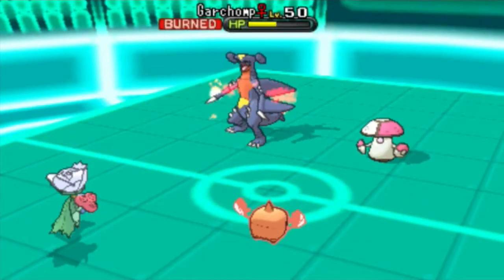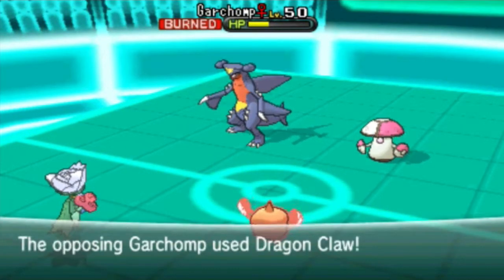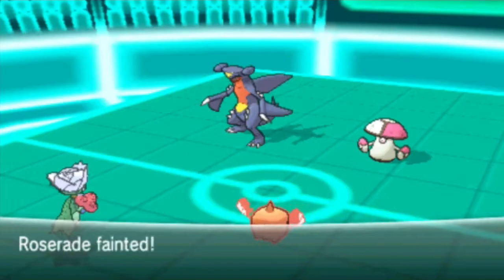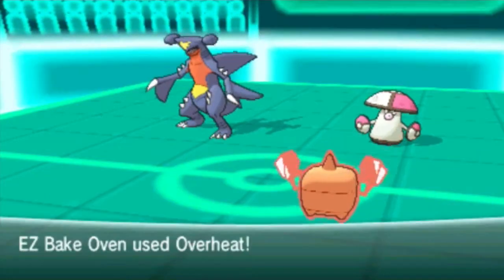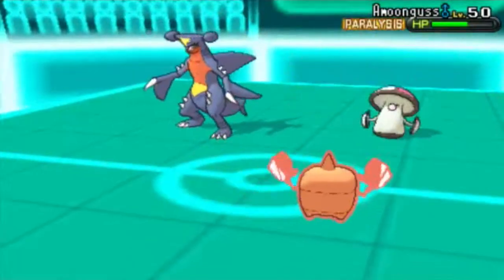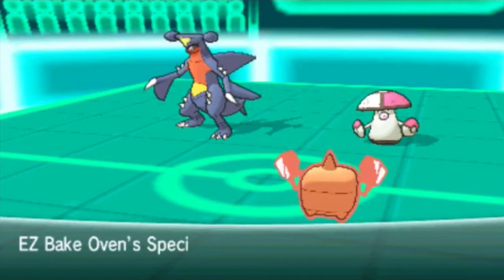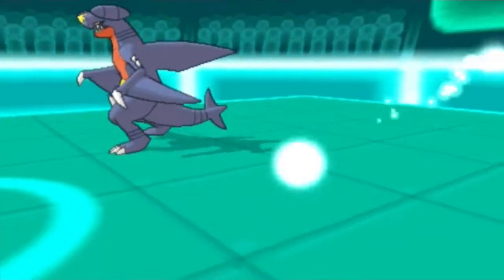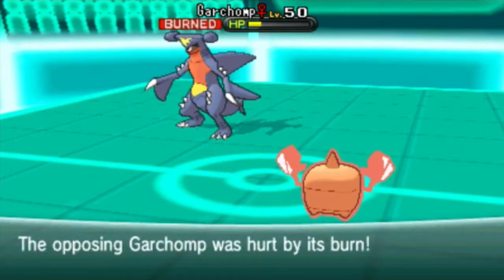Amoonguss gets paralyzed this turn, which is great, and now his Garchomp is going to take burn damage. His Garchomp goes for Dragon Claw and takes out my Roserade, which tells me it is speed-tied with my Choice Scarf Roserade. Right here I just go straight for Overheat on the Amoonguss to take it out. That leaves me with Rotom-Heat and Sock, who is still asleep, against a burned Garchomp. I'm in a fantastic spot and I already know I have the battle.